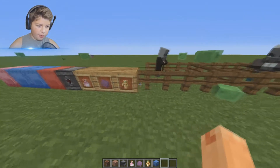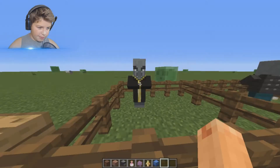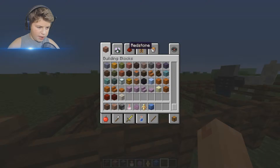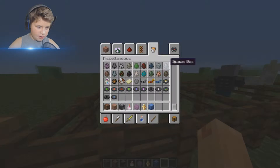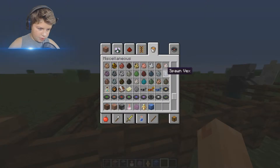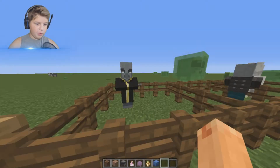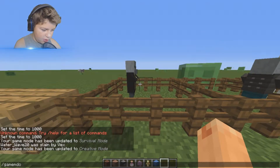Now we're gonna move on to the new mobs. This guy right here - these two look a lot alike. This one is called a vindicator, and the other one is called an evoker. The evoker is this one.